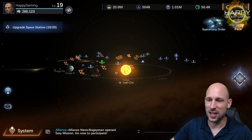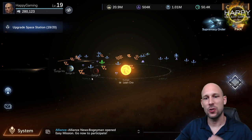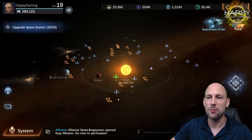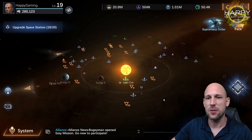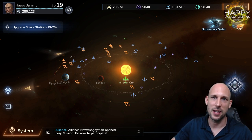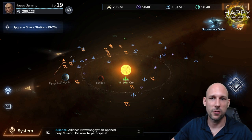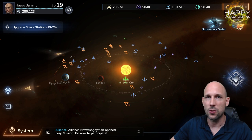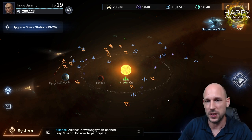Hello commanders and welcome to this video for Nova Iron Galaxy. Today we are going to talk about the different ship classes and ships available in the game — which ship is better, is an SSR destroyer better than an epic cruiser, yes or no? What about the frigates — should you invest in frigates? We're going to look into it and answer the most important questions.